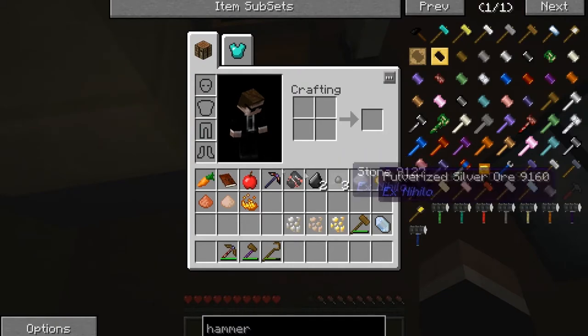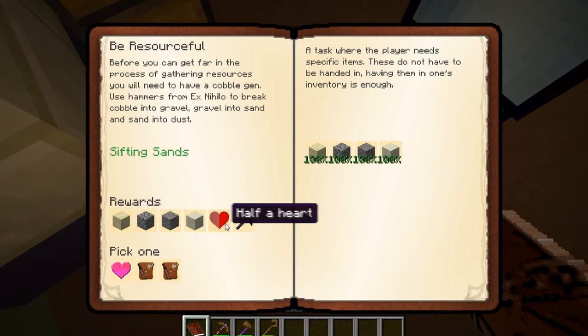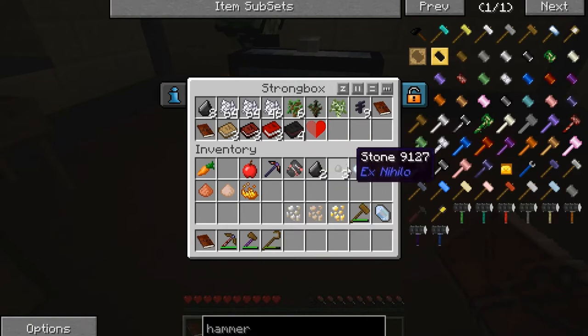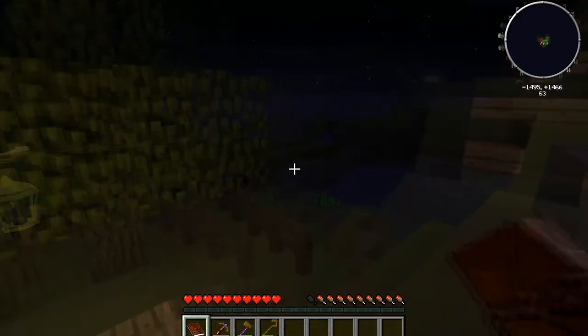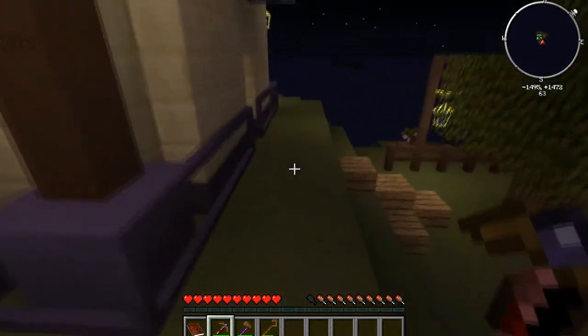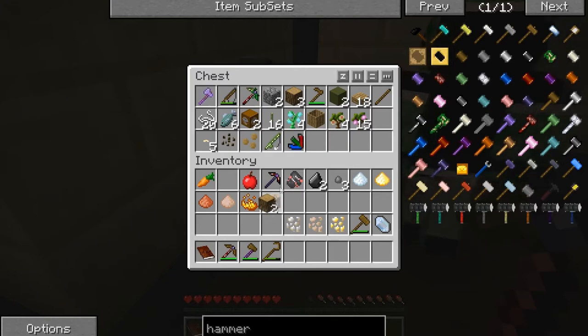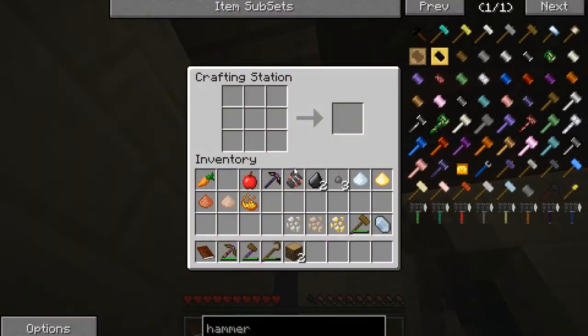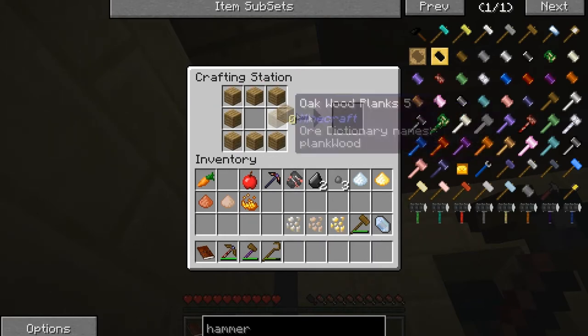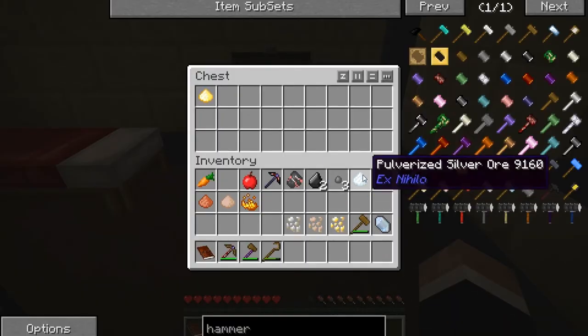I might not have turned it in. That explains why you didn't have any. So you should get a dust, a gravel, a cobble, and a sand — save the cobble though. And I got two nether fish from my reward bag — nice. I have no clue what those do but I'm hanging on to them. I'm gonna make another chest here for all our ores. I got a bone meal, a gunpowder, and a pulverized tin.